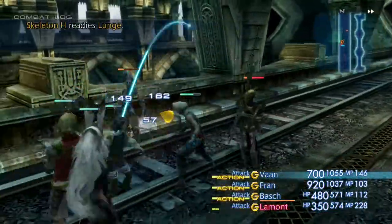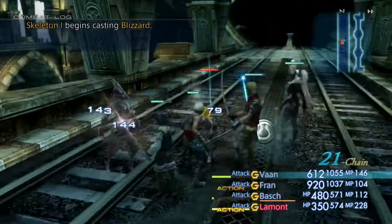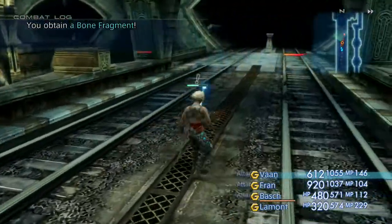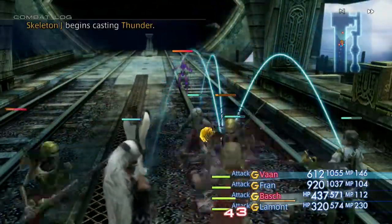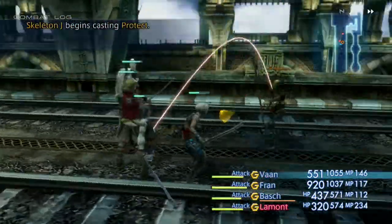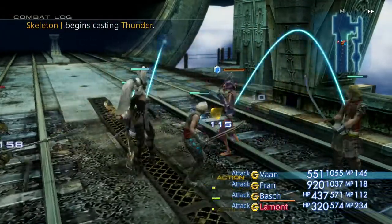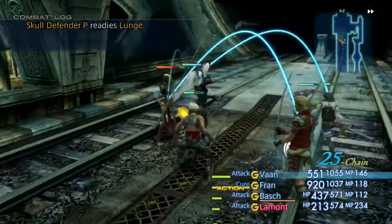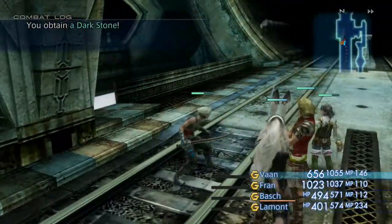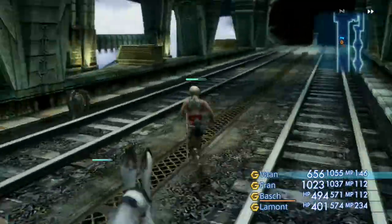When you clear the area out — and it might take a minute because sometimes they'll continue to spawn in just a bit — once you clear the area out you'll have to go two screens off and then come back and there'll be a full spawn again. Something of interest here is that because these belong to the same tactical group or family, your chain bonus will build up, and basically with the bonus it'll start adding up to where you can eventually start dropping more items.